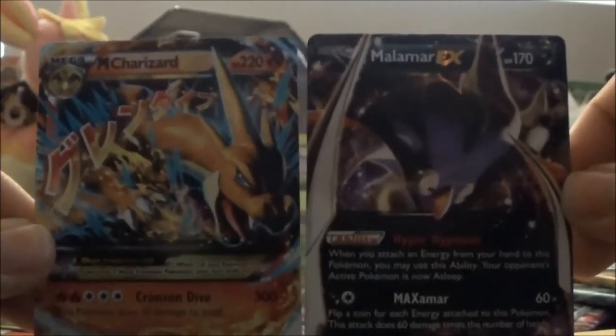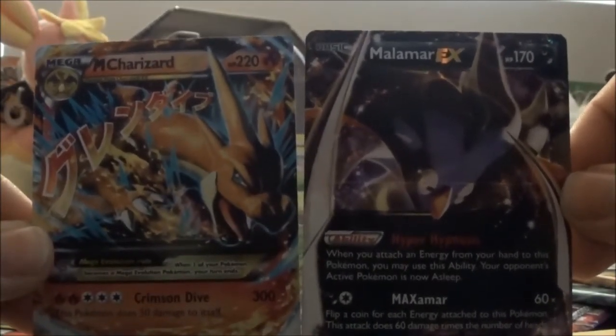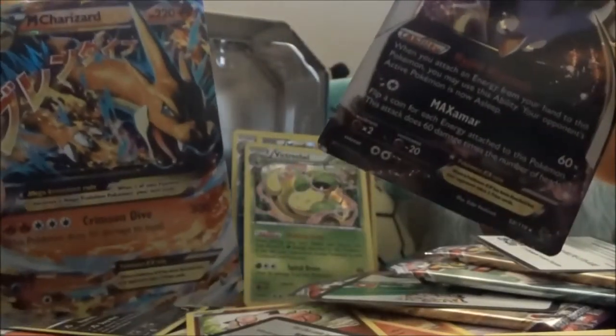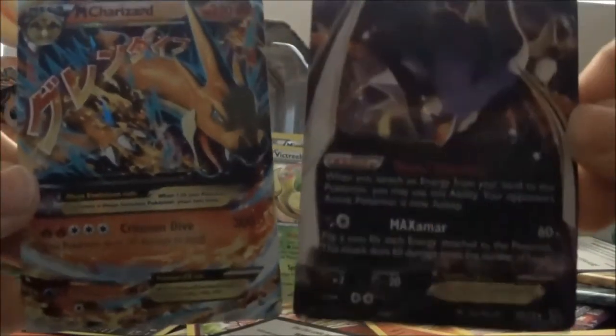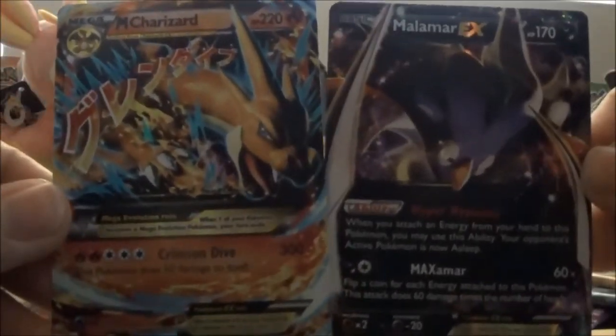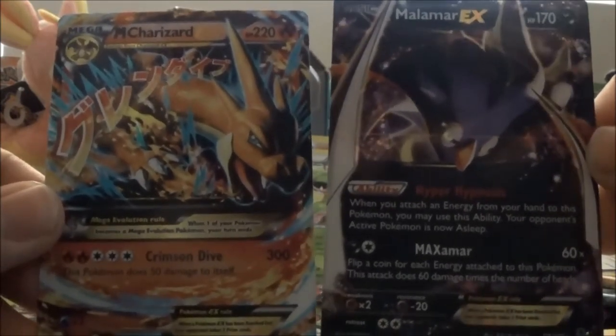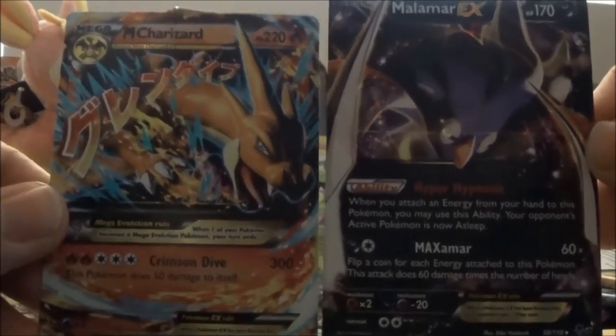So let's go over what we got in this video: Mega Charizard EX from the tin, and Malamar EX in the blister. Charizard in the tin, Malamar in the blister — overall this was fantastic! Oh my lord. Thank you for watching and I'll see you next time. Bye bye!